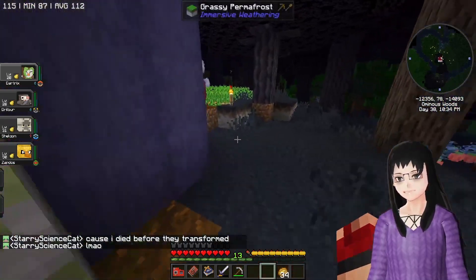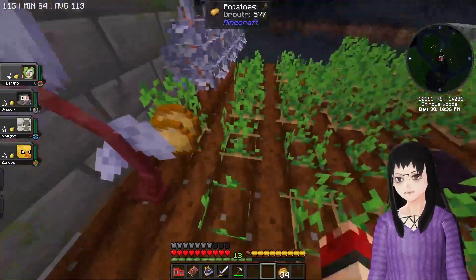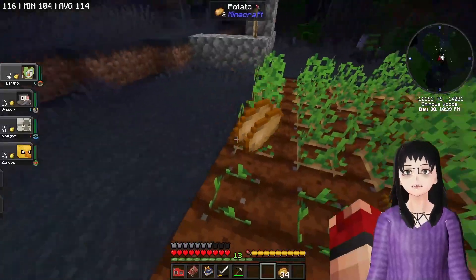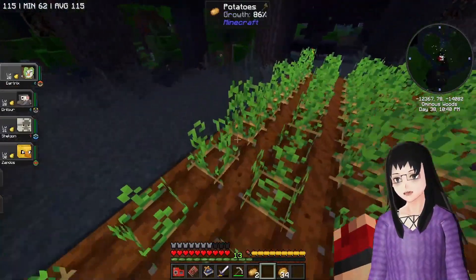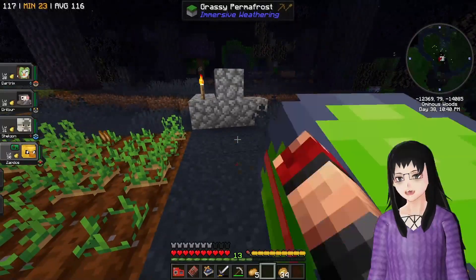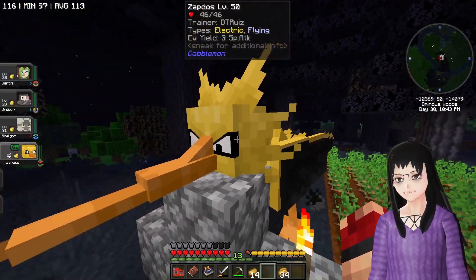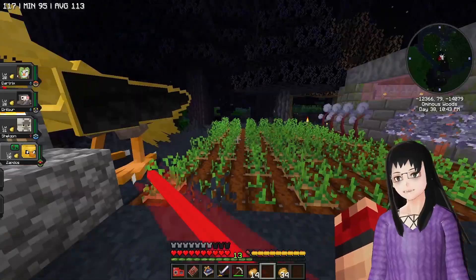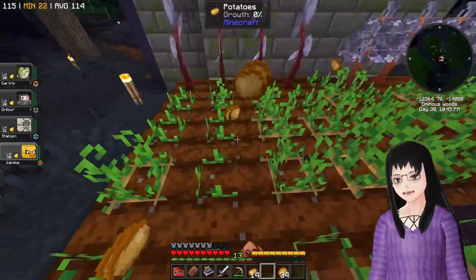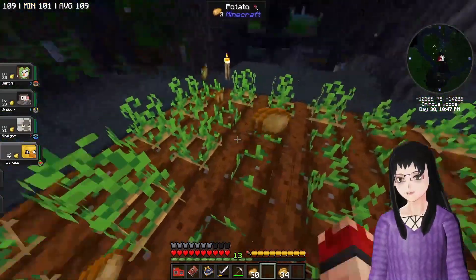In the last part, we pretty much just caught the Zapdos. We explored for a good bit, died, had to deal with that. But you know, it was all worth it in the end for a nice big yellow bird. Now I think I did say in the last part I was going to look up some ideas for a nickname, because we found it perched upon a house in a zombie village. But I did not do that yet, so we're going to postpone that for the next part. Maybe, we'll see.